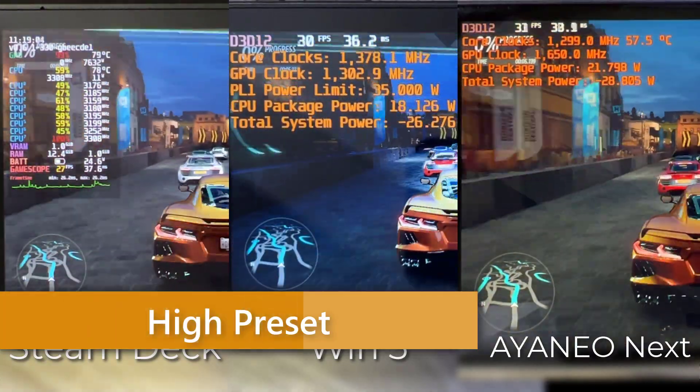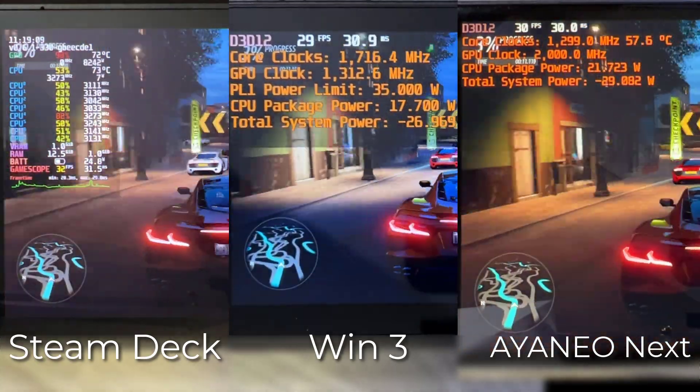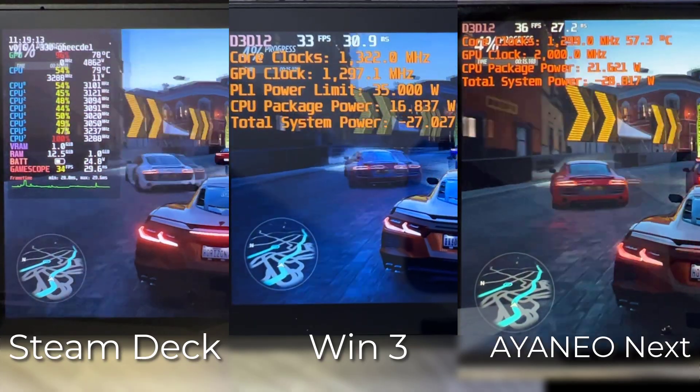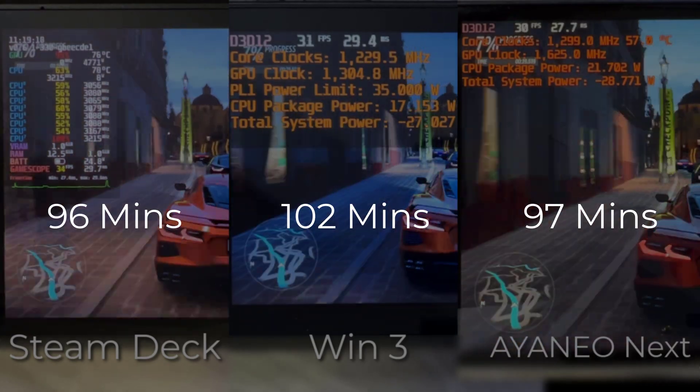Looking at the high preset benchmark, we find a clear-cut case where the Steam Deck loses against its competitors. With regards to the Win 3, performance looks to be relatively the same, but because it has a larger battery, it pulls ahead with a small lead. Looking at the Aya Neo Next, not only does it consistently have a slight lead in performance, it manages to do so while having the same battery life expectancy.